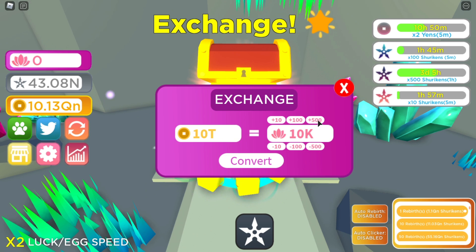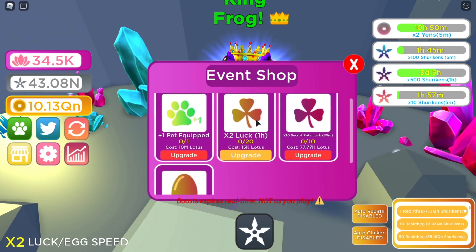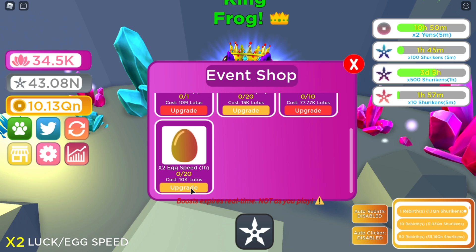If we use auto-clicker on this, we can get infinite of this new currency. Look how much yen we have — let's go ahead and convert. We got 34,000 of these real quick. We can get two times speed, so let's go ahead and get that.